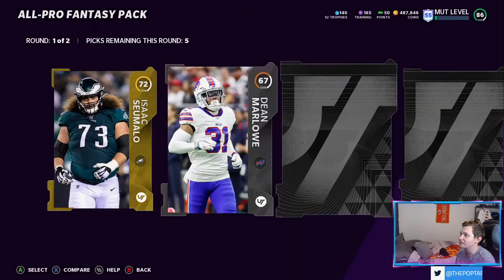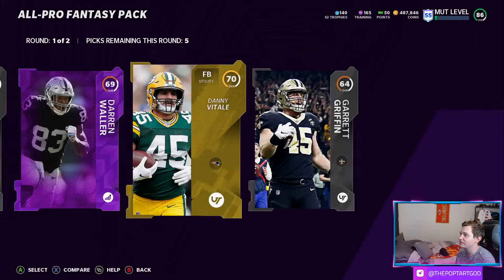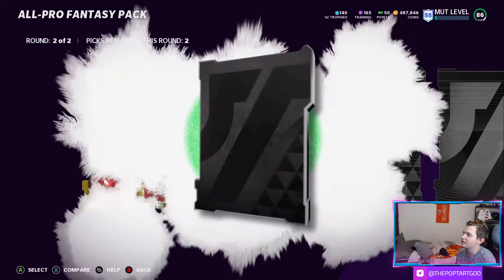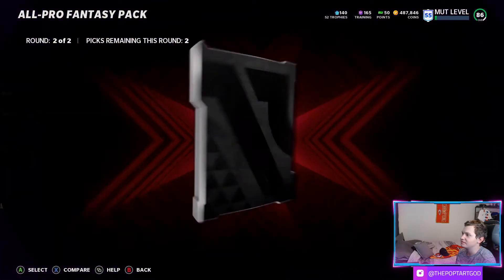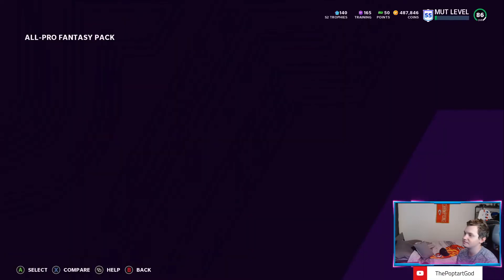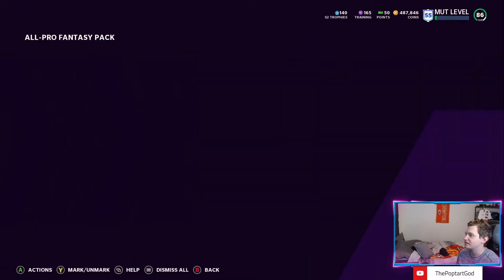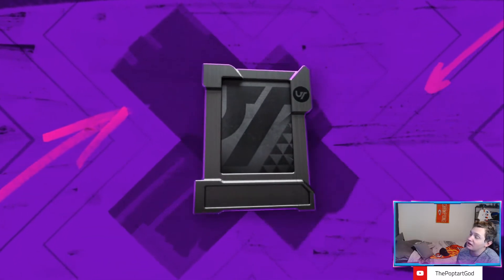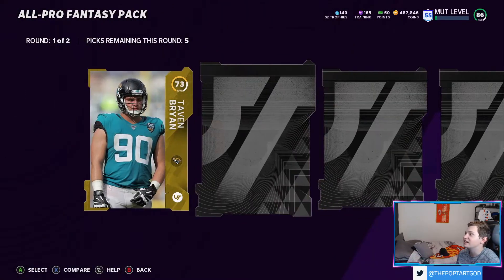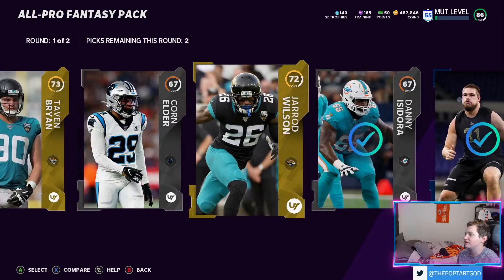Pat Queen got his upgrades so he's living life. Darren Waller's power up is pretty clutch. I think the Rookie Premieres will start getting upgraded towards that 88 overall range, because that's where Pat Queen's at right now, so they'll catch a couple of those guys up. I do really think we're going to see some sort of Chiefs legend — even if it's just kind of a cheeky Darrelle Revis for Revis Island.